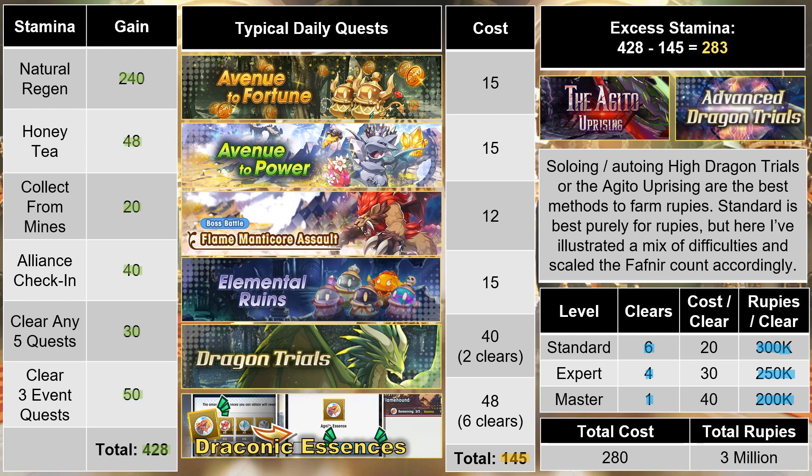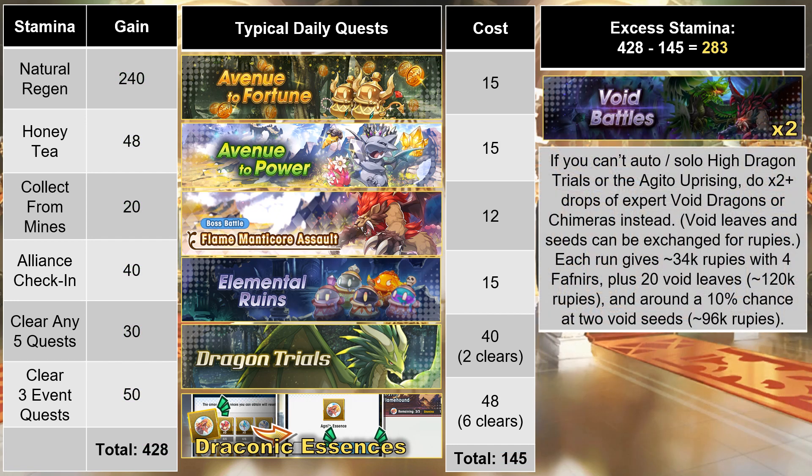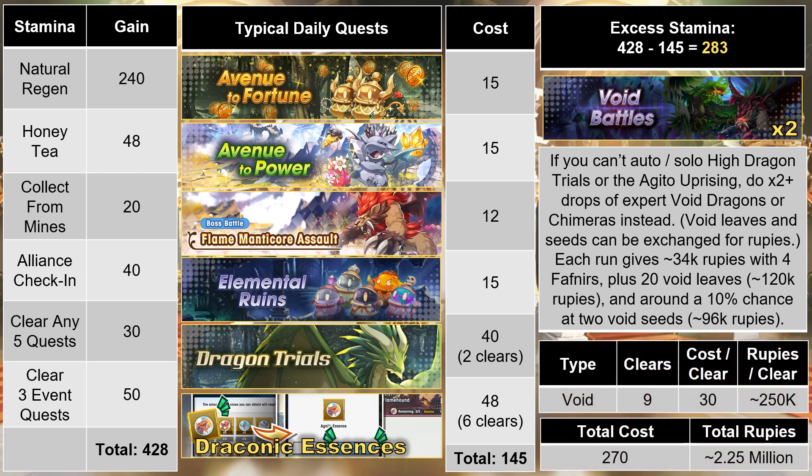That number could even go up further — if you spend all of your stamina on standard instead, that would net you 4,200,000 rupees from your excess daily stamina alone. And if high dragons or agito are just too daunting for you right now, void battles aren't a bad option either. If you focus on double drop expert void dragons or chimeras, you can net approximately 250,000 rupees per clear on average, because void leaves and seeds can be exchanged for rupees at a really cost effective rate. This still equals 2,225,000 rupees per day in expectation.